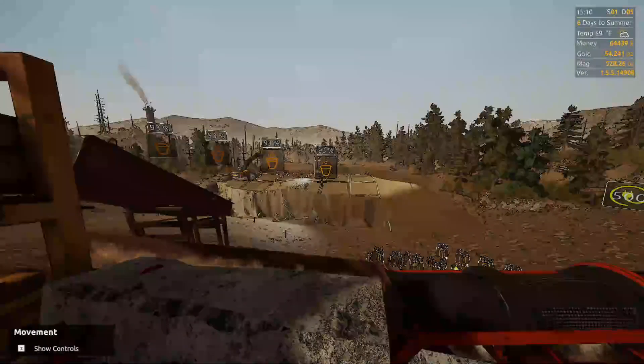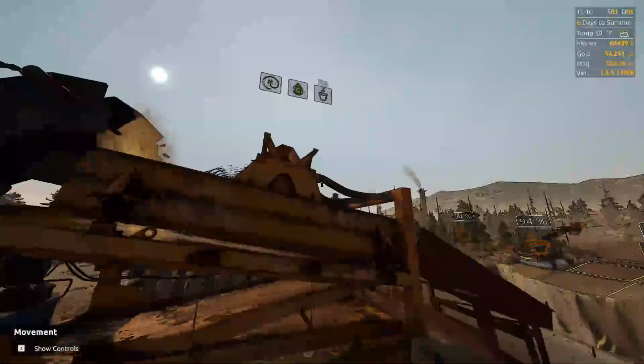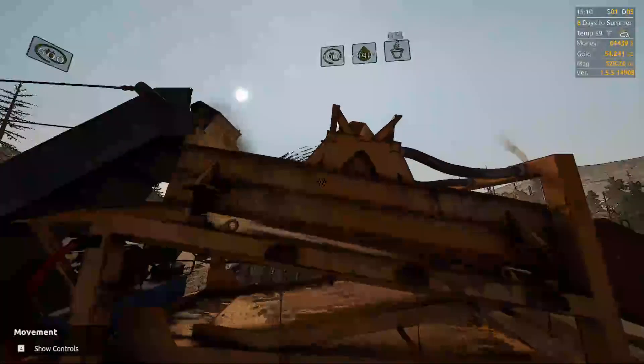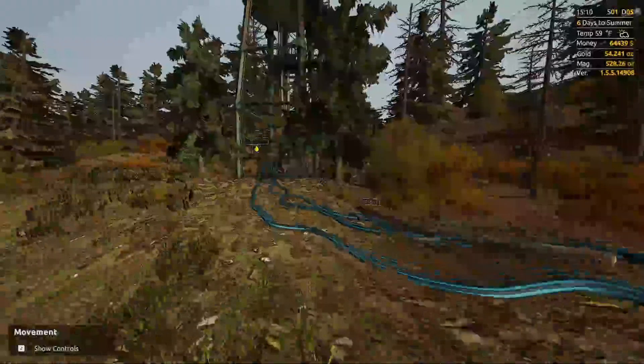We're at 93% right now. The dirt comes in here — the glacial material doesn't even hold any, just keeps going right through. You can see the fine particles go down here into this booth, then they go through the trommel, then down to the gravel pit. That's actually pretty good.